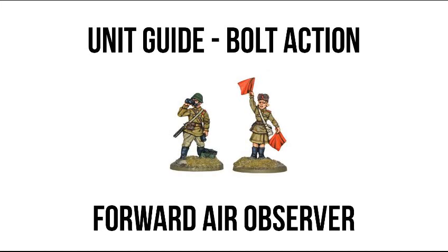On a roll of four, five, or six it is going to be a Here It Comes result, meaning the airplane is coming in right on your enemy target. It is worth noting that the plane follows the enemy unit wherever it goes — whether it moves out of line of sight or anything like that — as long as the air observer marked it on its first turn with a fire order and line of sight. It's pretty much stuck on that unit like glue, unless you roll a one.